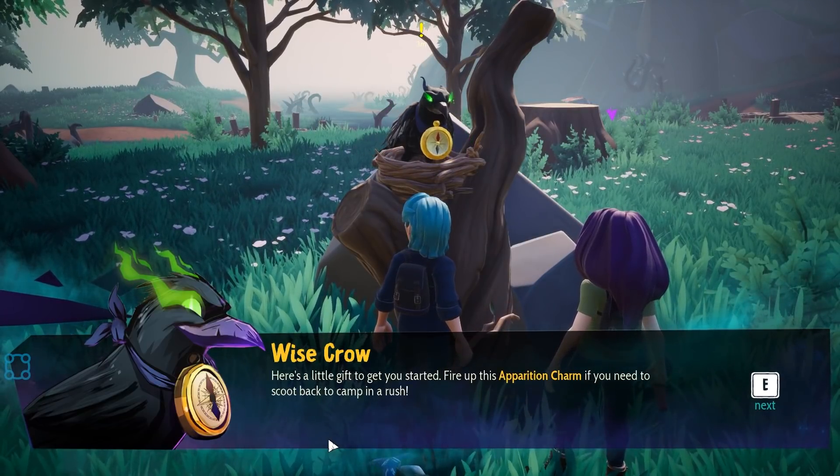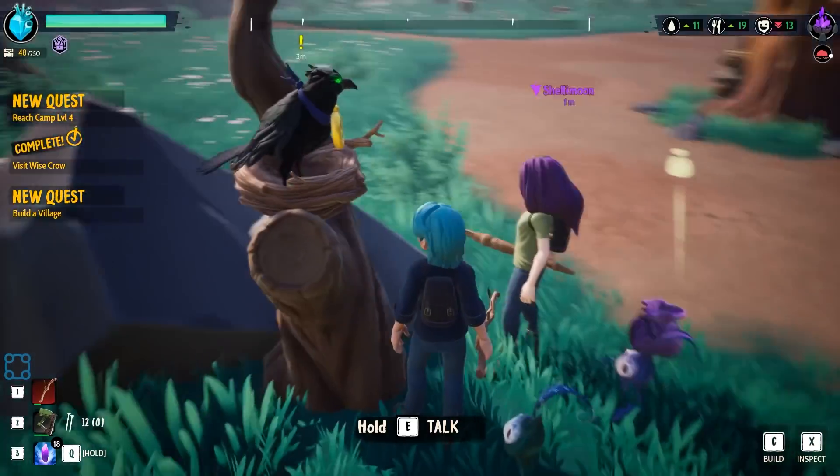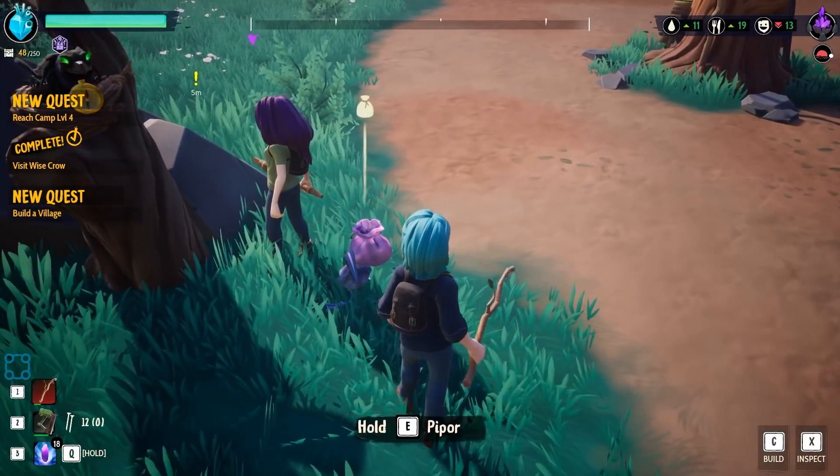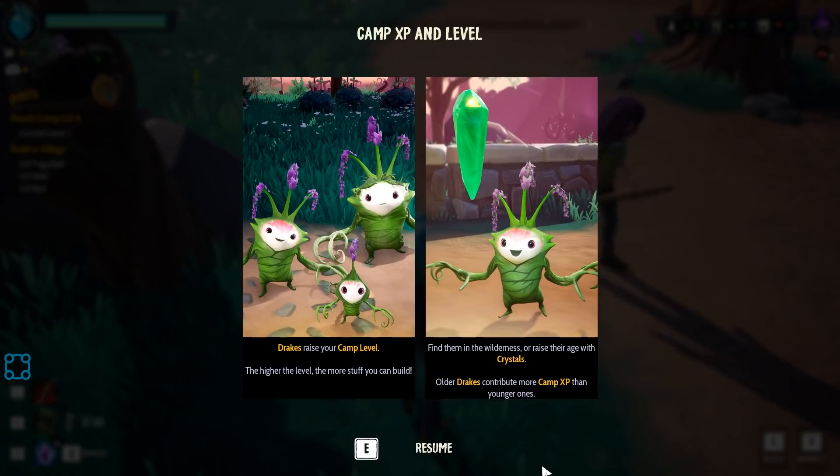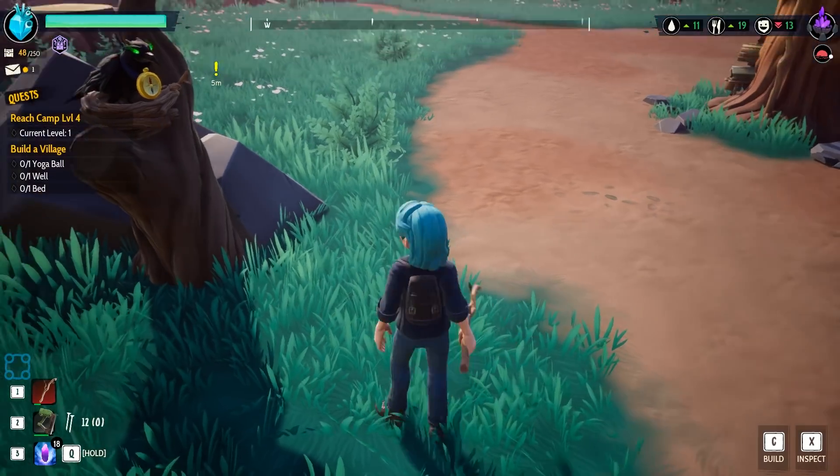'Fire up this Apparition Charm if you need to scoot back to camp in a rush.' Oh! Well, that's super helpful actually. Camp EXP and level — Drakes raise your camp level. Higher the level, more stuff you can build. Find them in the wilderness or raise their age with crystals. Older drakes contribute more EXP than younger ones.